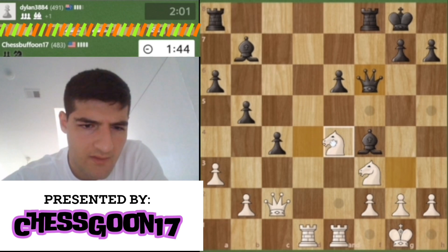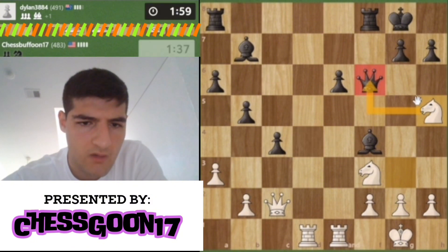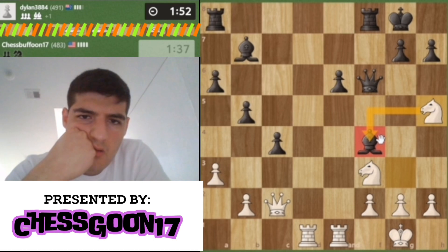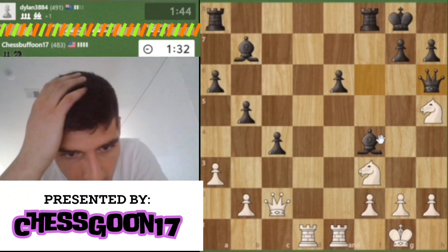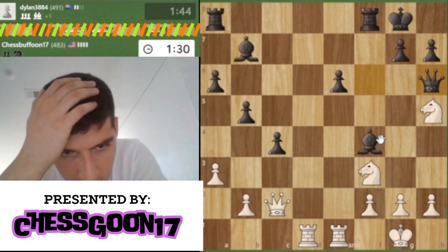Let's fork — let's get rid of this dark square bishop. He's running low on time. I'm wondering what he wants to play here — queen f5 attacks. It's fascinating; he's really playing an interesting game for sure.